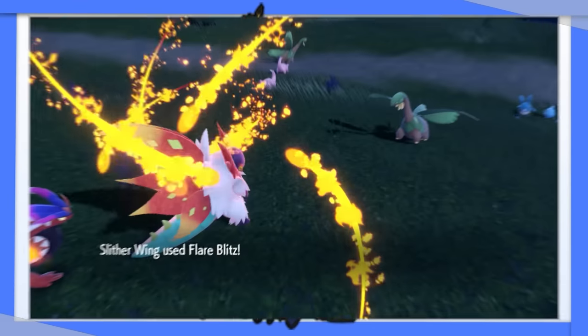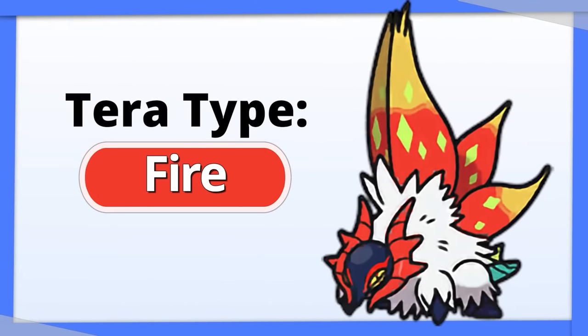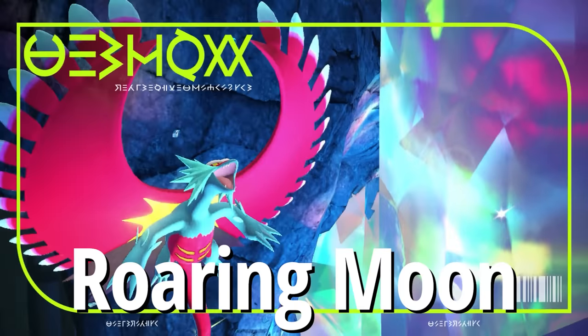Slither Wing is a Bug/Fighting type that can learn Flare Blitz. Tera Fire lets you resist Fire and Fairy while also getting a power boost.